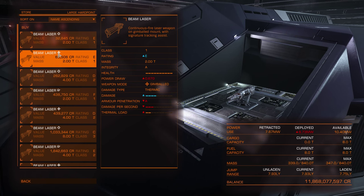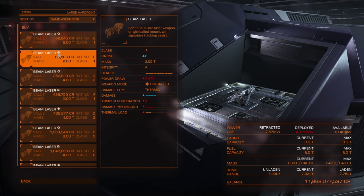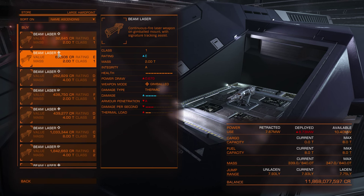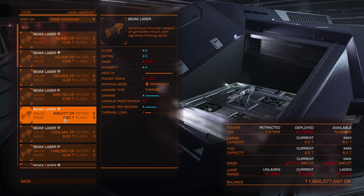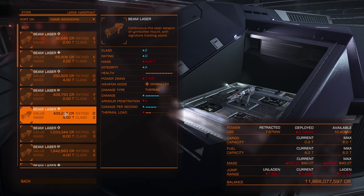Gimballed weapons will try to track targets within the large brackets on your HUD, but only if they can — because if the weapon is located below your ship in the middle, it will not track anything above the ship's nose. And then there are turrets which will automatically track enemies around you.